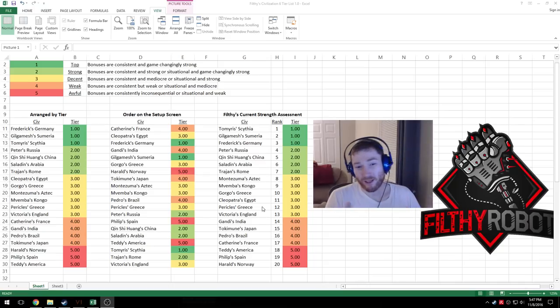Pericles's Greece is being carried by that wildcard policy and sits right on the low end of tier three — so close to England that I'm wondering if I should swap them. The Suzerain culture bonus is okay in mid to late game but weak in the early game. The Acropolis is pretty bad; maybe you can find one or two cities where it wouldn't be terrible. Hoplite is good versus horsemen but not much else. Really it's just that wildcard policy slot driving it.